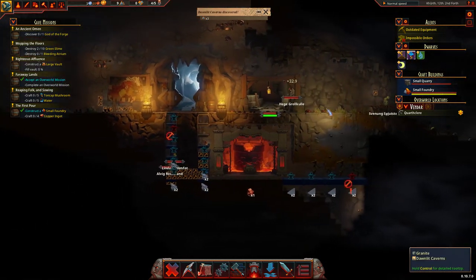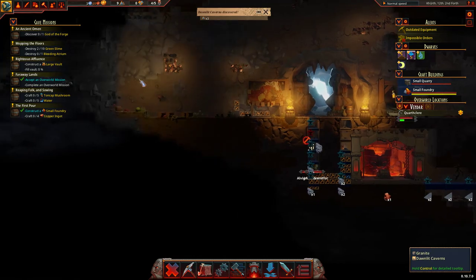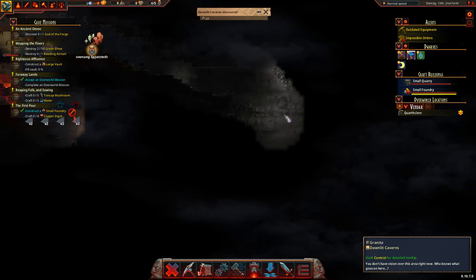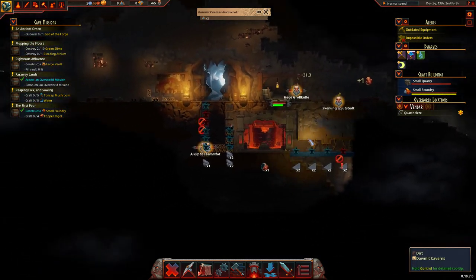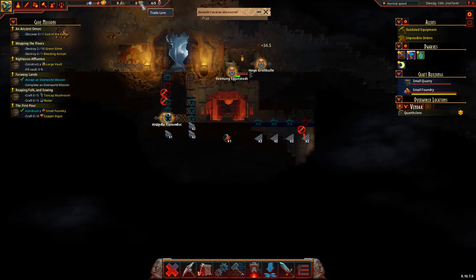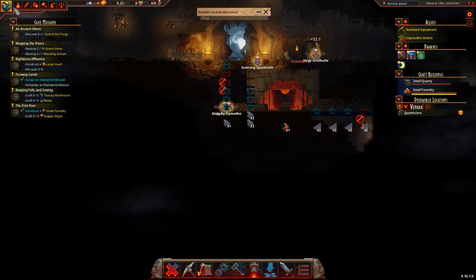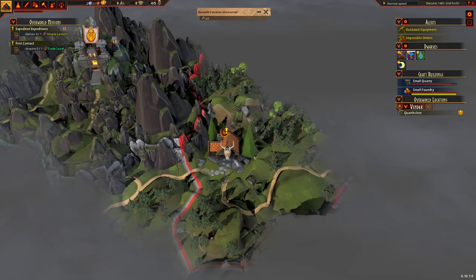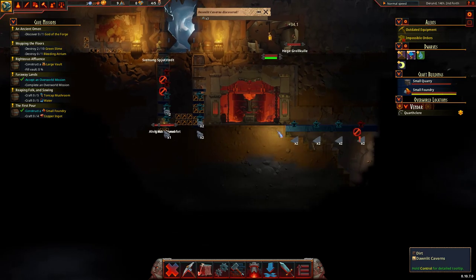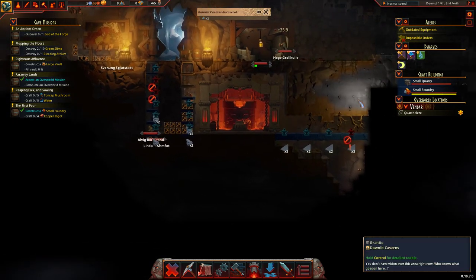That's the dead end, and I don't know where this goes. We need blacksmithing, which means we need a little bit more mountain lore. We'll get our first lot of trade lore by selling lamps, so that's what we want to do. They have patched the game, so it might crash — you never know.